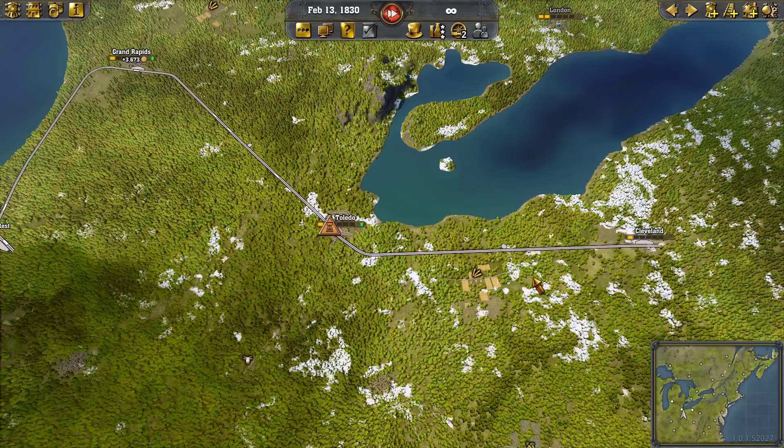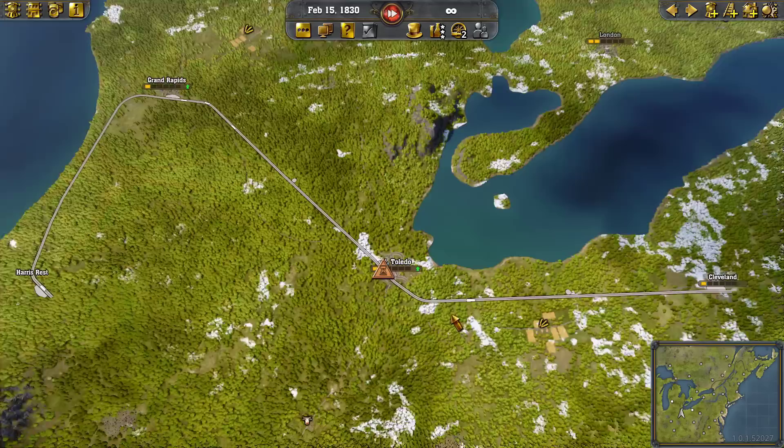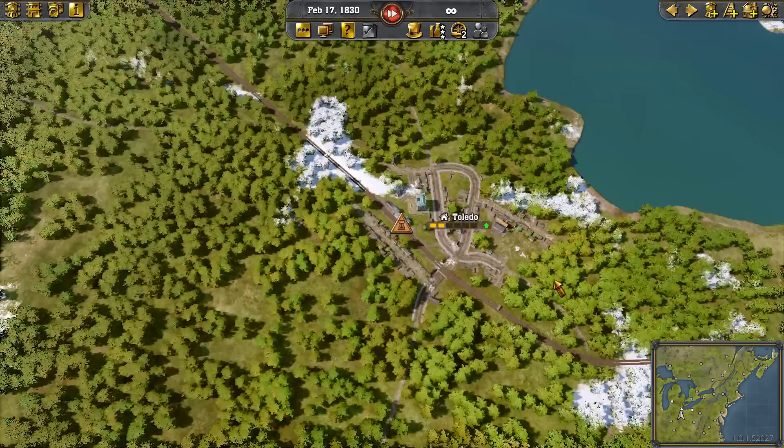Now I've set up a line running between Toledo and Cleveland that is automatic — so it's capable of handling freight and/or passengers and mail. We've got logs coming down here to Toledo. We're getting a very good supply coming from out here.